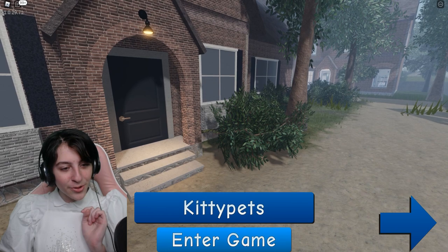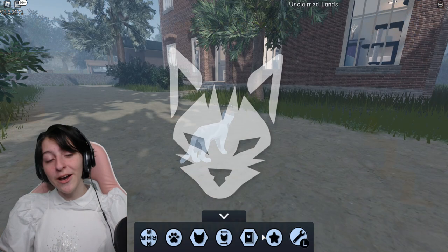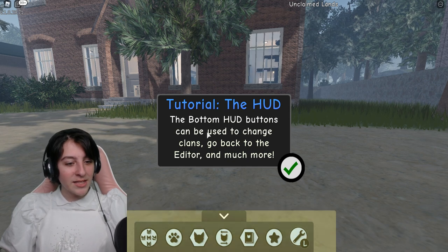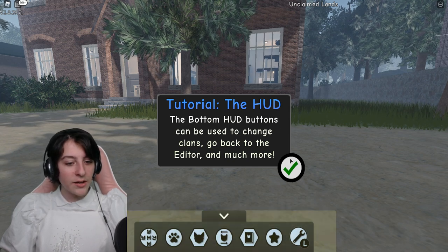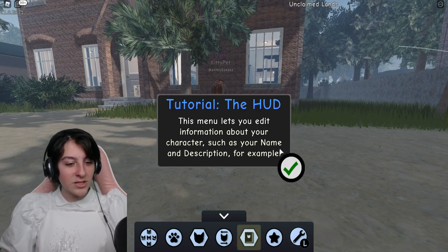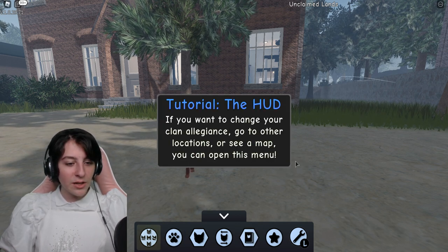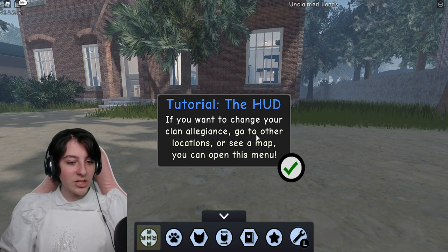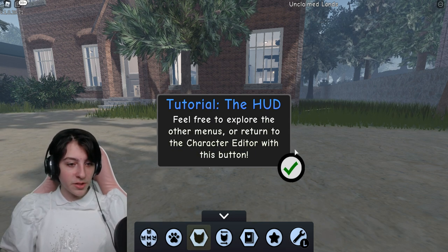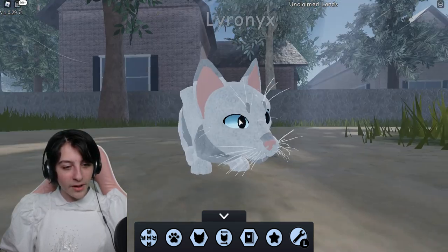This game looks so cool now! I'm gonna go to the houses first - I want to see what's happening there. The HUD buttons at the bottom can be used to change clans, go back to the editor and much more. The HUD menu lets you edit information about your character such as your name and description, and you can check out animations like sitting and sleeping. If you want to change your clan allegiance or see a map, you can open this menu.